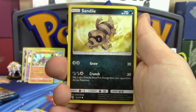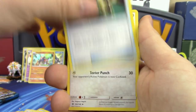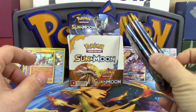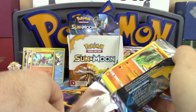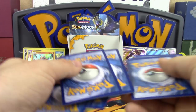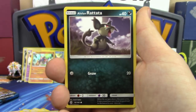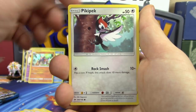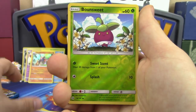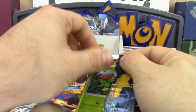Next pack: Carvanha, Pikipek, Sandshrew, Snubbull, Ferroseed, Darkness Energy, Exp Share, Spinda, Lilligant, reverse holo Wishiwashi, and Palossand regular rare. Four packs to go — please Primal Fish, bless our four packs! Next pack: Makihita, Snubbull, Alolan Rattata, Sandshrew, Pikipek, Water Energy, Double Colorless Energy, Dragonair, Alolan Ninetales, reverse holo Bounsweet, and Crabominable regular rare.